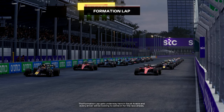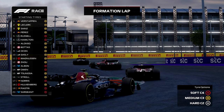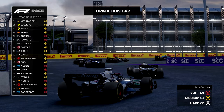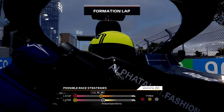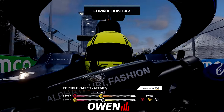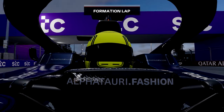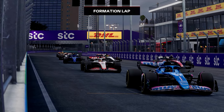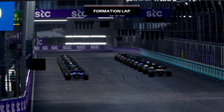Ready to go racing here from Jeddah under the lights for the second race in a row, as we've added two night races this season with Qatar and Las Vegas. You see some mixed strategies — softs and mediums. We're going on softs; our teammate Yuki Tsunoda is starting on the medium, so two different strategies for us. The formation lap gets underway, every driver looking to settle in for the race ahead. We hear our team communications, Crofty and Brundle up in the booth as we are ready to go racing.